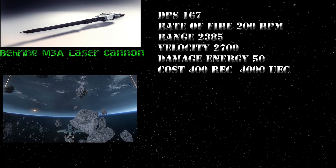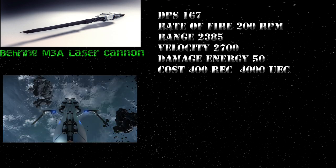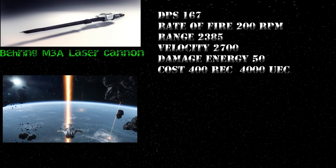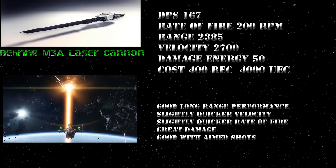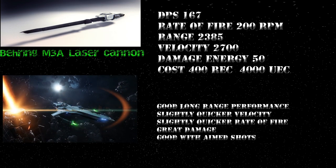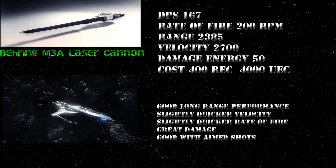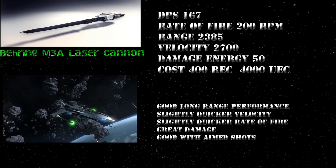The Bearing M3A Laser Cannon has a DPS of 167, a rate of fire of 200 RPM, a range of 2385, a velocity of 2700, and an energy damage rating of 50. It costs 400 REC and 4000 UEC. This is a very good valued weapon with great long range performance, a slightly quicker projectile speed, and a quicker rate of fire. It still has good punchy damage, though a little less than the Omni. Both laser cannons don't really appreciate being fired for extended bursts — if you need to take down a small target far away, I'd recommend taking aimed shots.